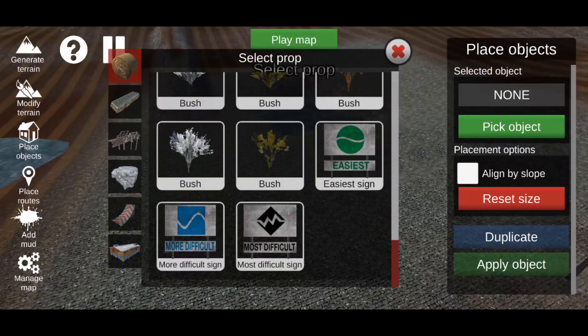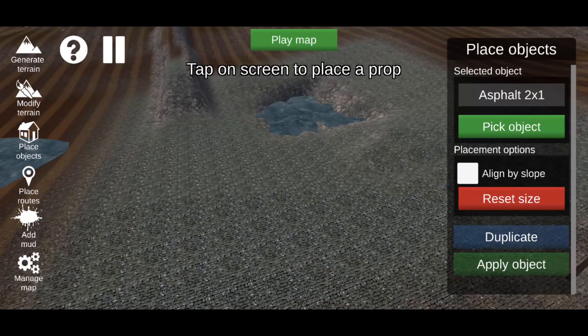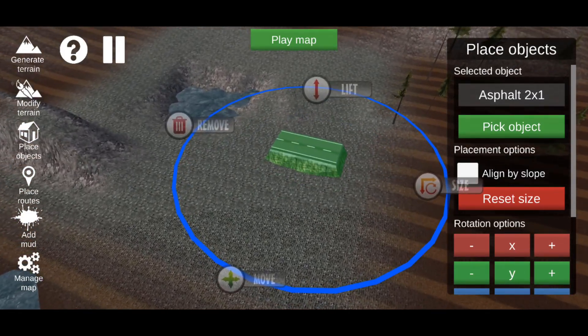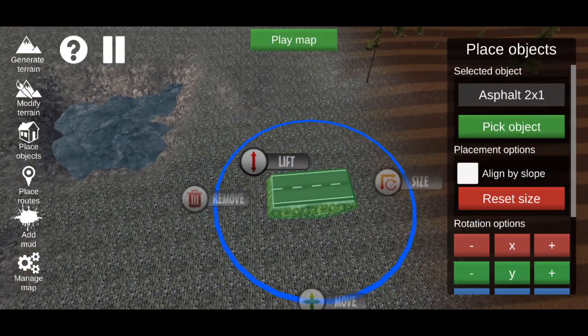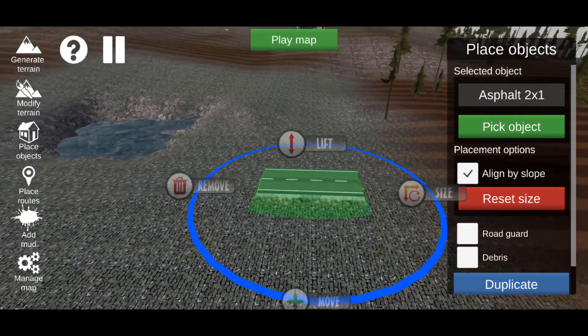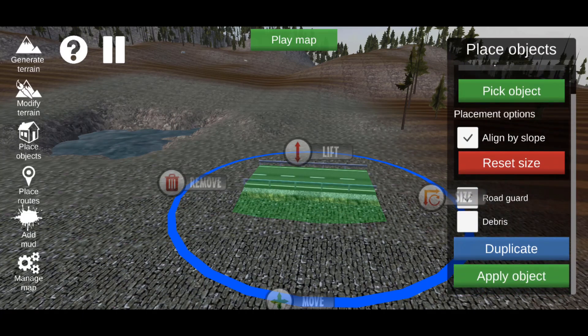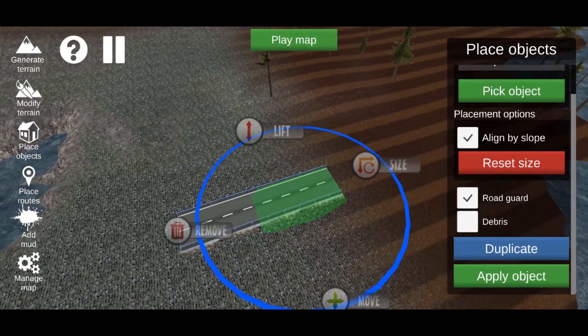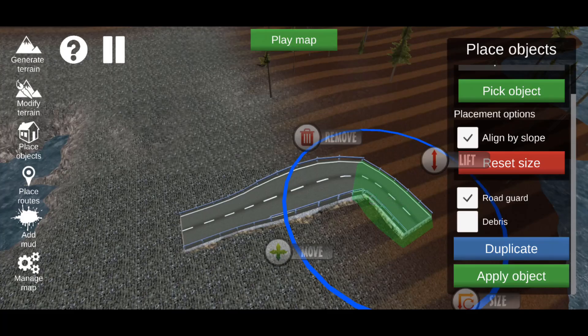You also get all kinds of different trees, some signs, and then a road category — you can place a road down. Lower the road to the ground and use 'Line by Slope' on the side so it will form along the terrain if the ground is slanted. You can throw a road guard on it and add debris. Hit Duplicate to connect the road, make one segment bigger or smaller, and make it turn however you want.